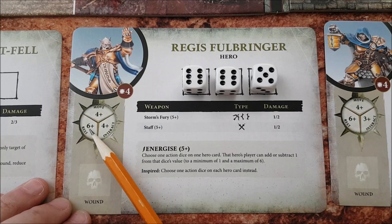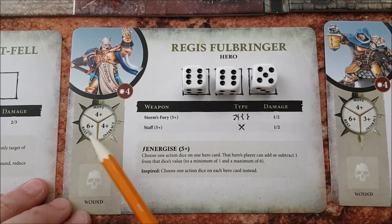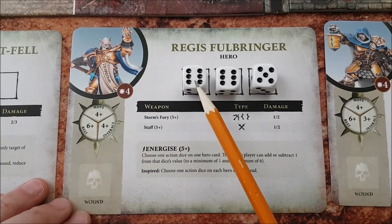Likewise, the rest action has a six-plus next to it. That means if I use a die that has a six on it, I can heal my hero for two wound points instead of one.